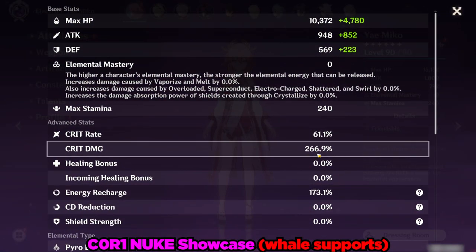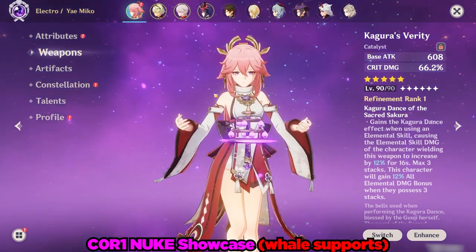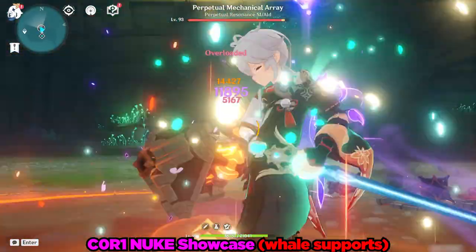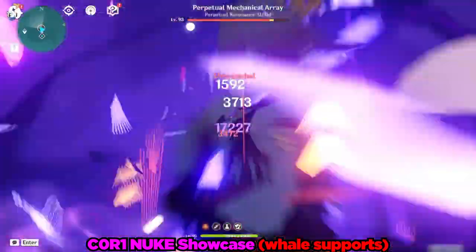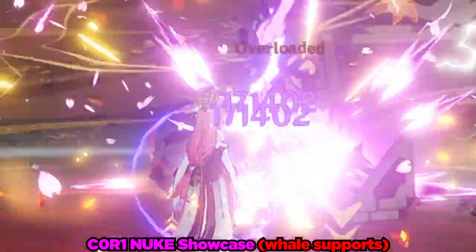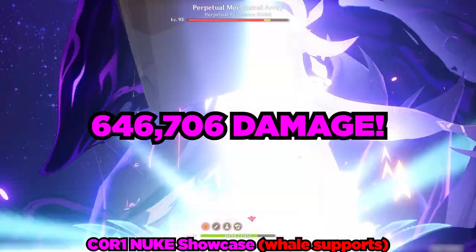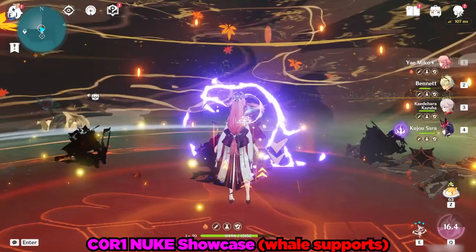But where's the fun without a nuke showcase? For this nuke showcase, I'm using a Refinement 1 Kagura's Verity as well as the Emblem of Severed Fate to maximize her burst damage at Constellation 0. Then, with food and my whale supports, Yae Miko's burst was doing 171,402 damage per thunderbolt, which in total leads to an impressive 647,706 total damage with just a level 6 burst. I'm personally quite excited to see what she can do with a level 10 burst.